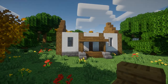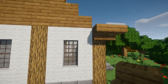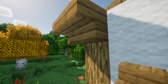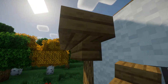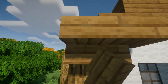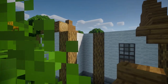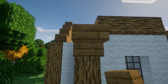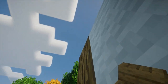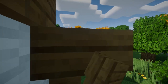Now that we have our walls finished we can start working on the roof. The first thing I'm gonna do is make sort of supports with upside-down spruce stairs — make sure you're paying attention to the way the stairs are facing. We're gonna repeat this all the way around, and on this part we're just gonna put two upside-down stairs going off of these logs. Then we'll repeat the pattern again on each remaining side.